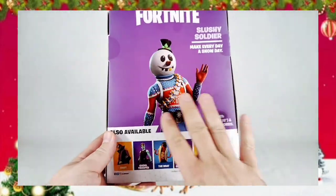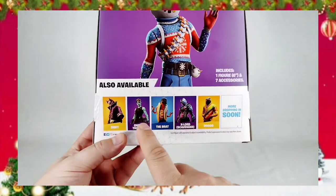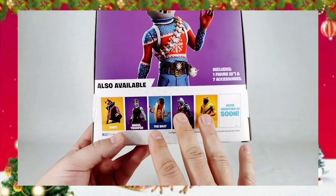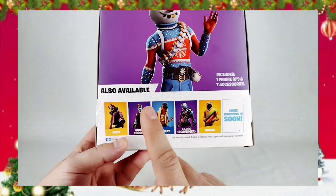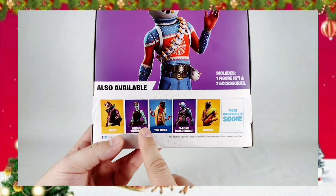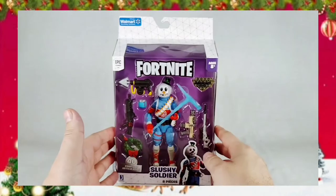On the back, we have a rendering of the figure inside, and we have other figures that came with the line. Gold Trooper was another one that I wanted. I don't have very many of the Fortnite figures, but I wanted Gold Trooper and I haven't found her. So I'm hoping that before the Jazwares line becomes extinct, I'll be able to find her somewhere.